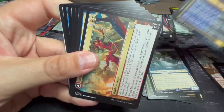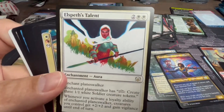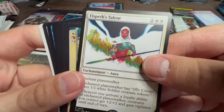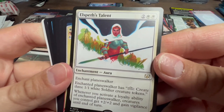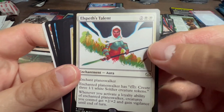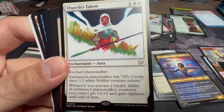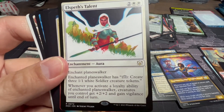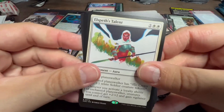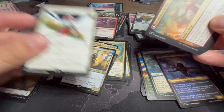Oh, this looks like a Commander deck card — Elspeth's Talent. Two white and two, enchant planeswalker. Enchanted planeswalker has the ability to create three one-one white Soldier creature tokens, which is one of Elspeth's original planeswalker abilities. When you activate an ability of the enchanted planeswalker, creatures you control get plus two plus two and vigilance until end of turn. That's a great way to turn one of your planeswalkers into a token maker.